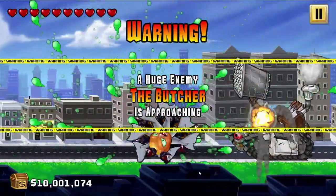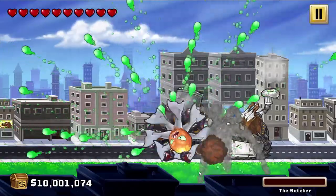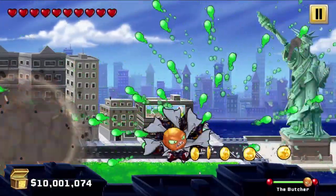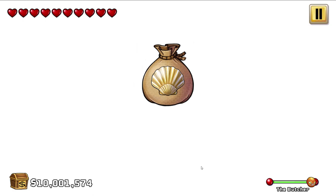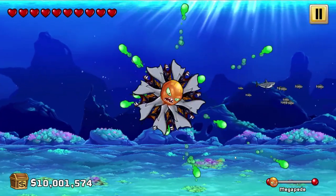Warning — a huge enemy, The Butcher, is approaching. And Butcher's gone, before the warning message is even gone, Butcher's gone. Wow, I like it. The Statue of Liberty is amazing — and it's gone. Wow. More shells — awesome. We're rich guys, we've got another five shells.